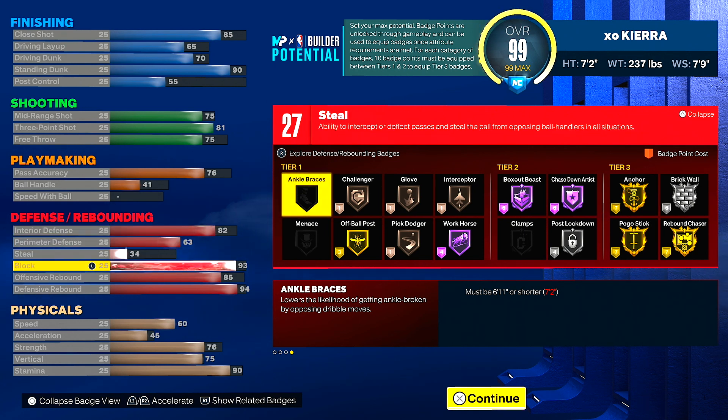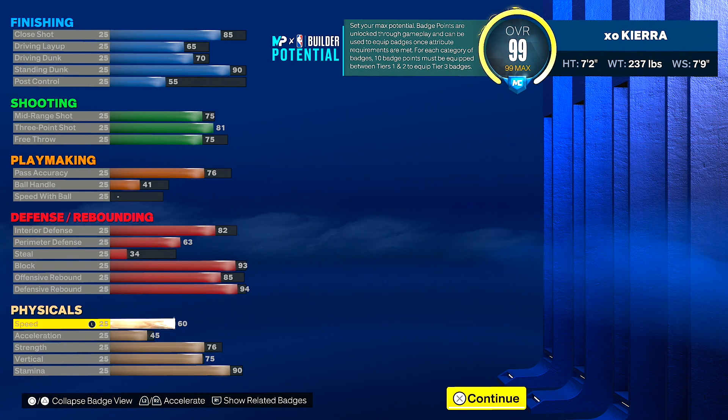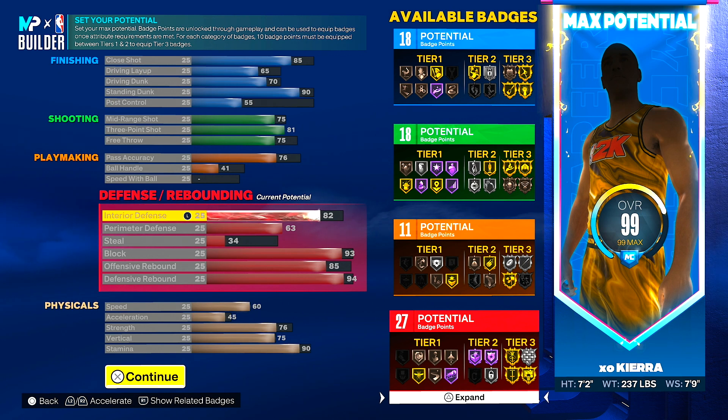The reason I put strength up to 76 — and that's also why he's a little bit heavier — is to get brick wall on silver. If you like to set screens, you'll be able to do so with silver brick wall. For the physicals: 60 speed, 45 acceleration, 76 strength, 75 vertical, and 90 stamina. If you don't care about brick wall, you can bring the weight down. But I wanted strength on this build because you're up against stockier inside bigs. This build has 18 finishing badges, 18 shooting badges, 11 playmaking badges, and 27 defensive badges.